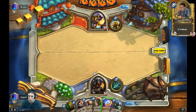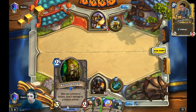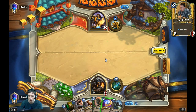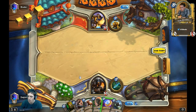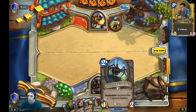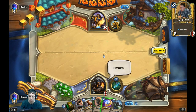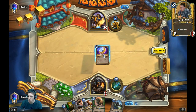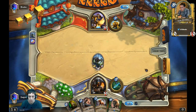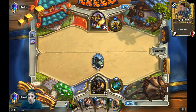I want to keep Knife Juggler and Unleash the Hounds for after the Call to Arms, when he has the 1/1 dudes on board. My choice here is to pass or coin out the Haunted Creeper. Basically 100% of the time if you've got Haunted Creeper and Knife Juggler in hand, you play out the Haunted Creeper first and then the Knife Juggler. We're going to coin out the Haunted Creeper — and I'm quite happy to accept it could be the wrong decision.